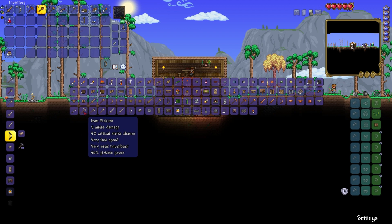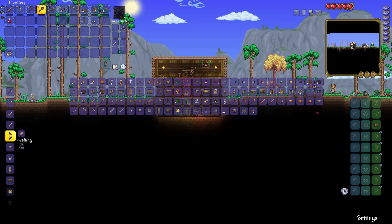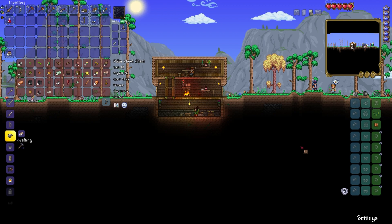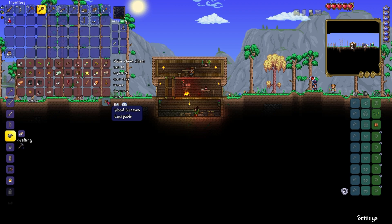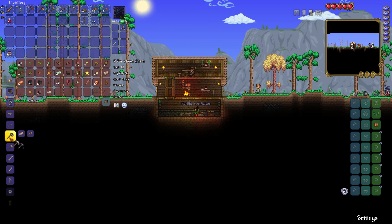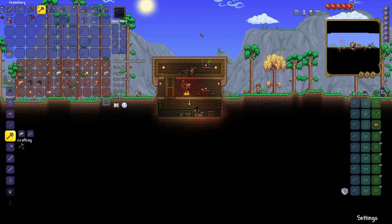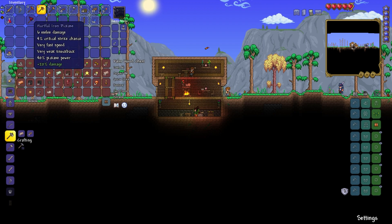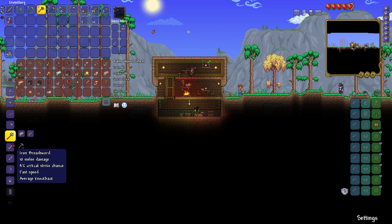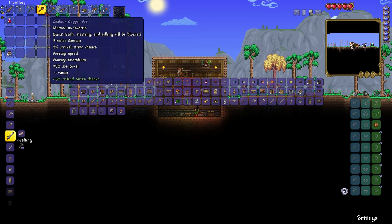An iron broadsword - an iron pickaxe is really what I want. Mind we got a godly copper pickaxe. I think we're gonna go for at least the... what? Greaves have no protection - grab the copper greaves. It'll take most of my money to do but that's fine. Iron pick it is - 12 iron bars and three. A hurtful iron pick - it does do more damage, very fast speed, very weak knockback, plus 40 pickaxe power. It's got plus 20 damage. I will keep that though because that is not a bad little pickaxe.